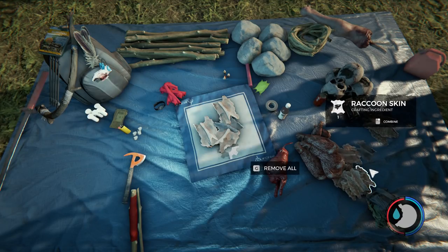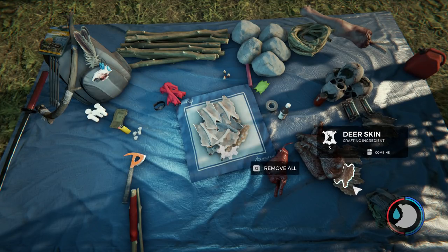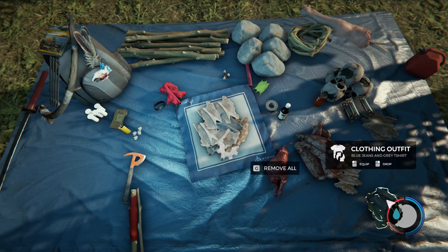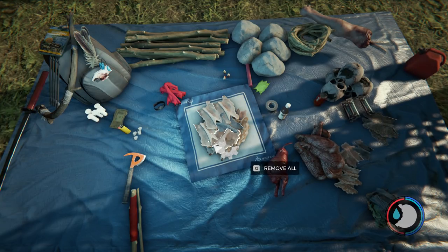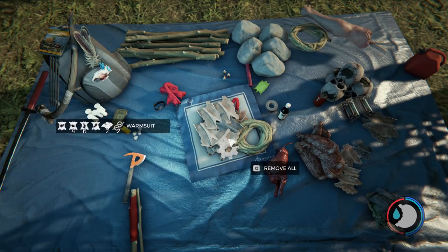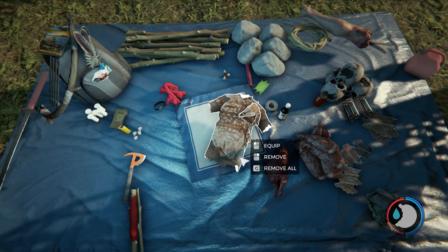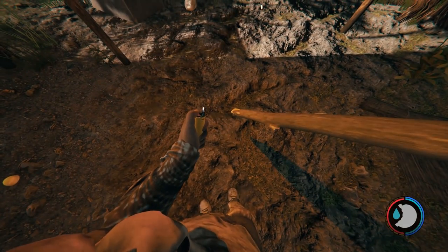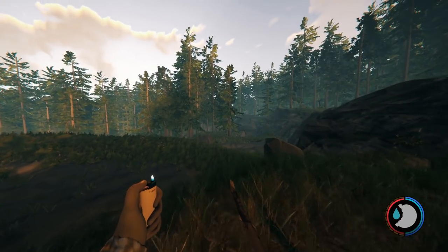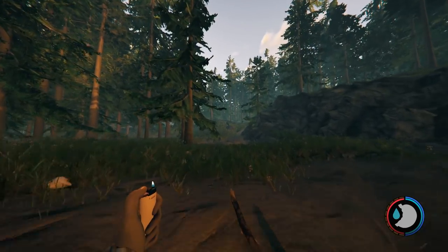Throw in the boar skin, raccoon, rabbit, and deer - all the materials - and you have the warm suit. It's very resource-consuming but when you have it, it'll protect you against the cold. If it's raining you might still get a bit cold, so keep an eye on the frost on your screen. It's going to take longer to take frost damage, which is important in hard survival. Basically frost damage happens when you hold still too long while freezing, but if you're moving you won't take cold damage. This suit will help defend you against it either way.